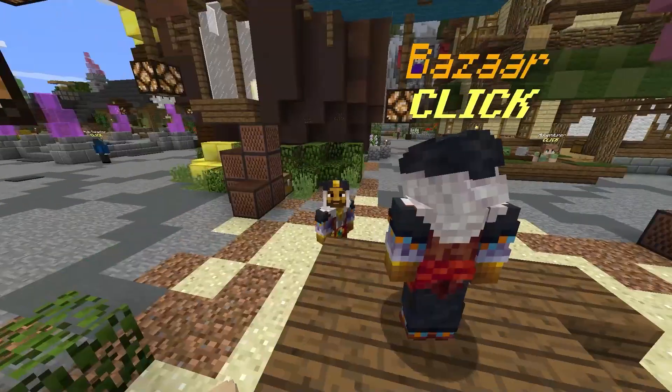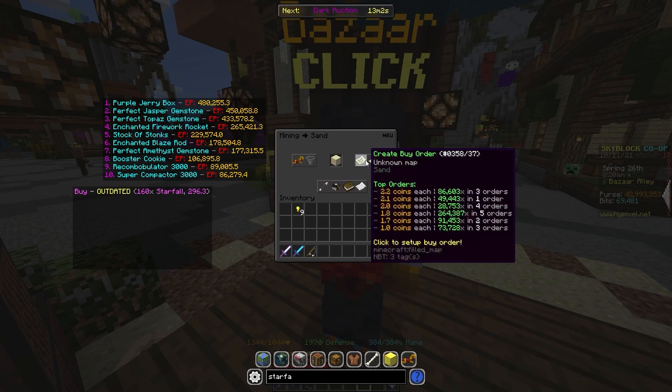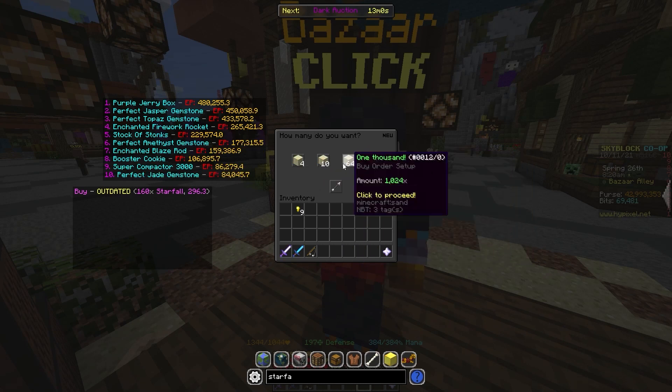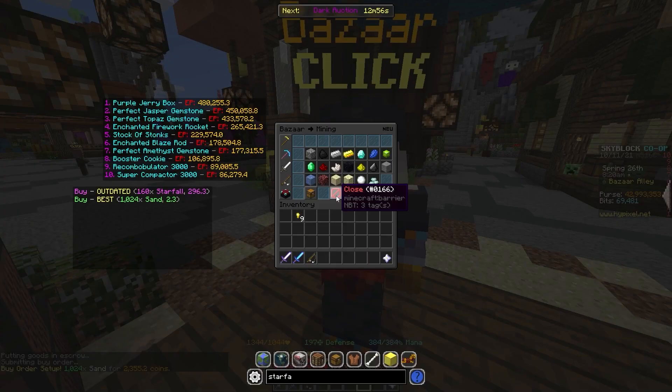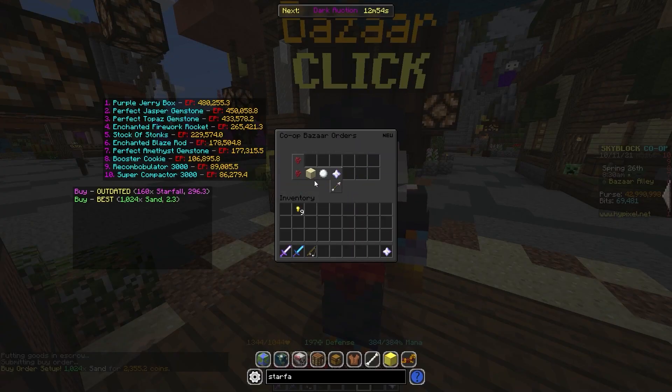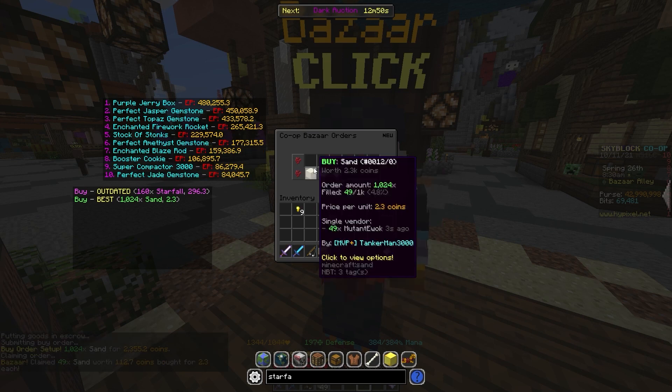Another surprisingly good flip right now is sand. What you want to do is go and buy some sand — you're going to want to do a buy order and a sell order. Just do a big buy order of these at 2.5K and wait for it to sell. We don't have to claim it right away.